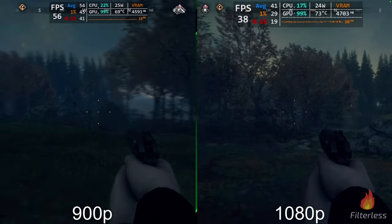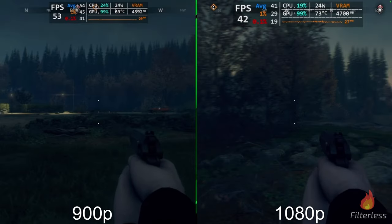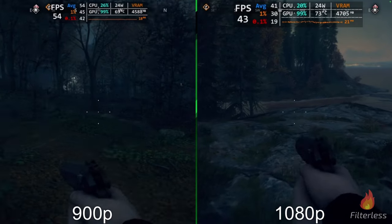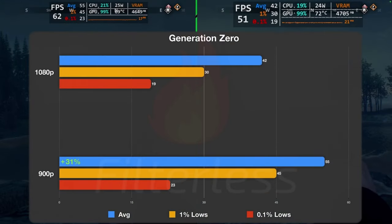Moving over to Generation Zero, jumping straight into the benchmark at medium quality preset. Just running out to the end and looking at the water, we're getting about 10 more FPS. Wrapping this one up: 42 to 55 FPS, and our one-percent lows at 900p are higher than the averages at 1080p. This was a game I didn't like at 1080p but also didn't like knocking all the way down to 720p. We're getting 31% additional performance here, and it's an awesome experience. This is running at 25 watts because this game doesn't like lower watts.